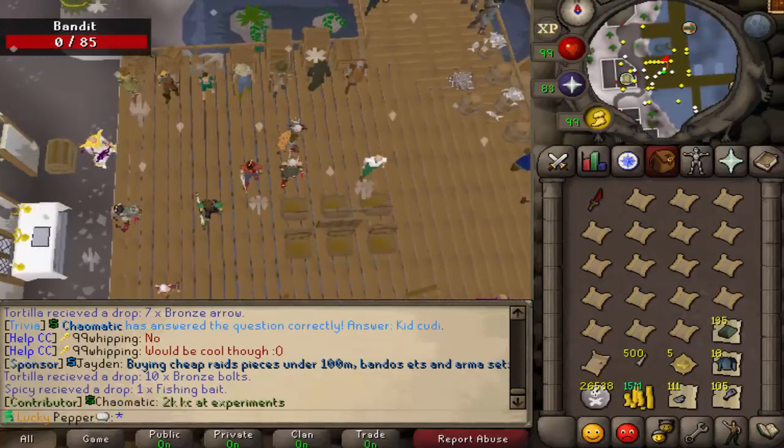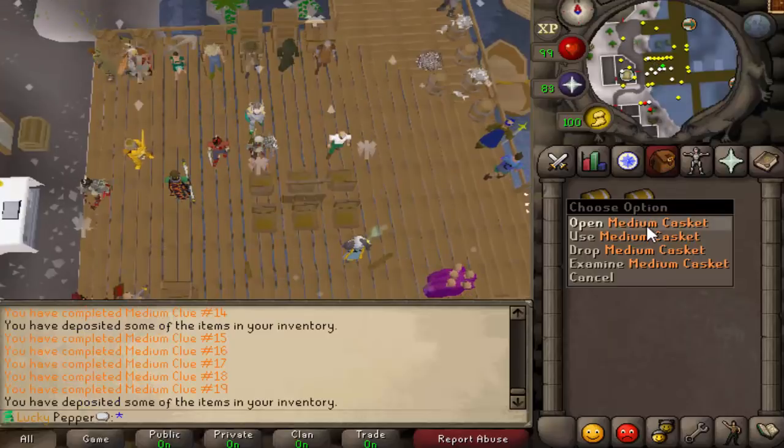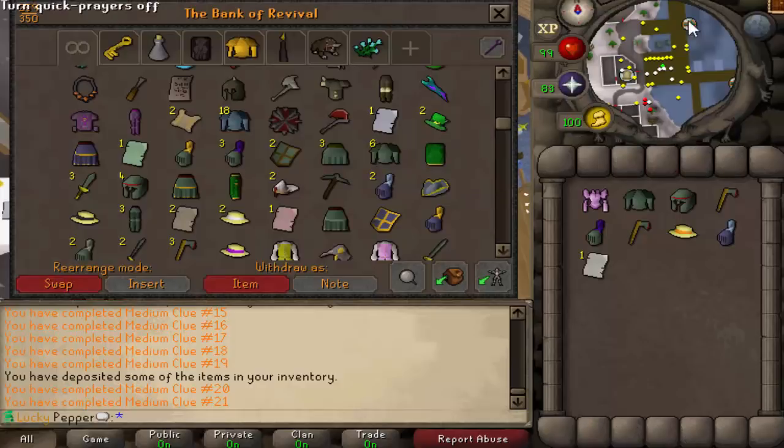If I get ranger boots, I'll let you know. John just hooked me up with a DFS and a hatchet. It's a good story. Couldn't clutch it out. No! That is 21 total, no ranger boots yet. RIP.